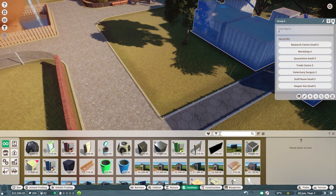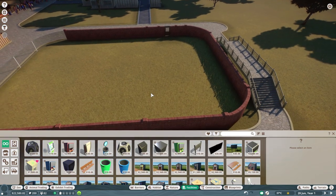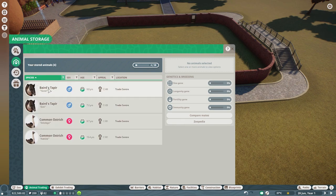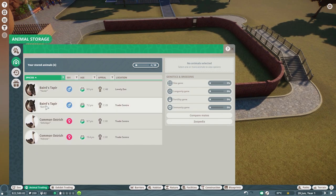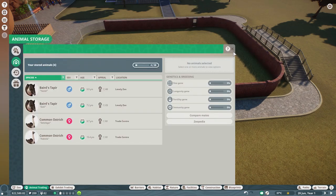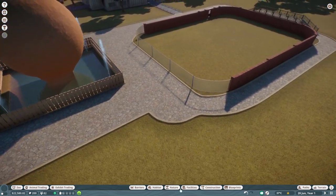So now we need to put the animals into here and then we can muck around with making it look nice, because at the minute it looks a bit rubbish. Let's go to animal trading and put you in - move you into just there. And we will also move you into the lovely zoo. So now we need to just wait for a bit - we'll push time on, in fact let's run time on.